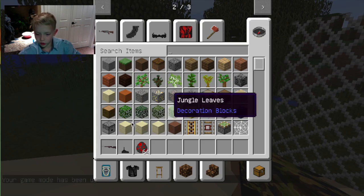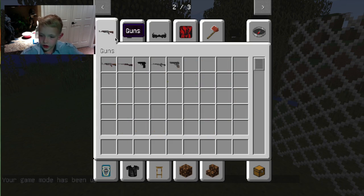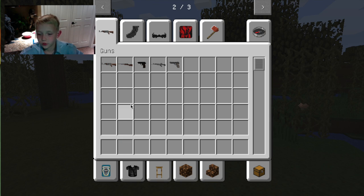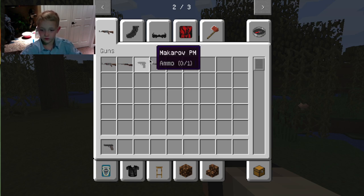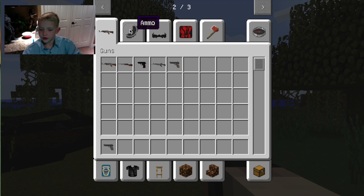This gun looks really cool and it works really good too. You already saw the slow zombie. The FNFAL looks really cool, but you can't use it — it's a glitch, doesn't work. The Makarov and the AK-47 and the FNFAL do not work, which is kind of lame.